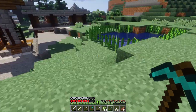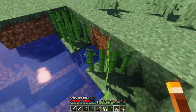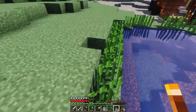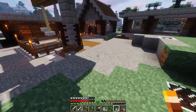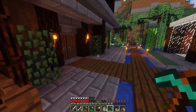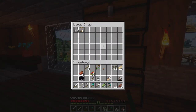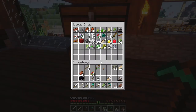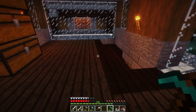We actually got a decent amount of sugar cane from that little collection there. So with that being said, we're gonna go put the sugar cane away and then go get some stone so we can continue working on the pathway. There's actually a lot of sugar cane in here, but there's actually not a way to use it yet.